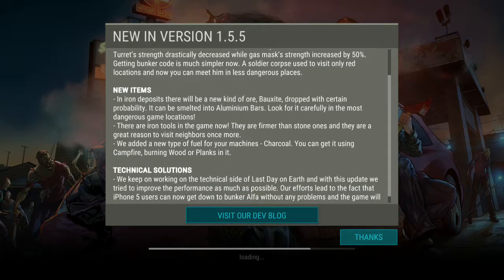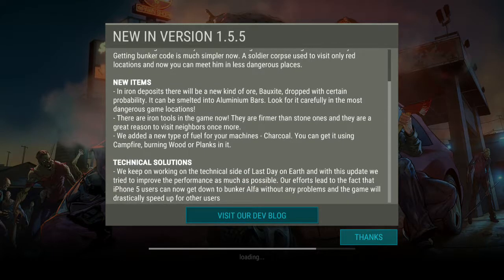Getting the bunker code is much simpler now. Soldier corpses used to visit only red locations, and now you can meet them in less dangerous places. I actually saw one in the green zone last time when I went for some birds, so yeah, you can get them in the green zone as well.